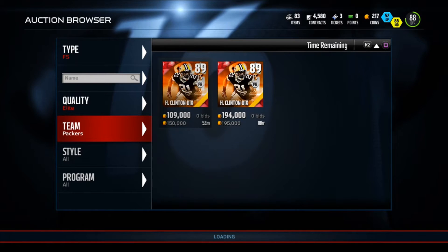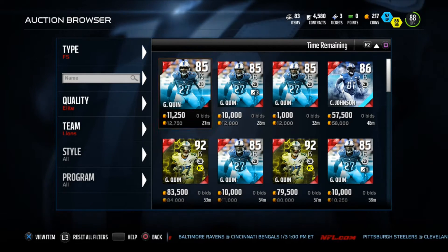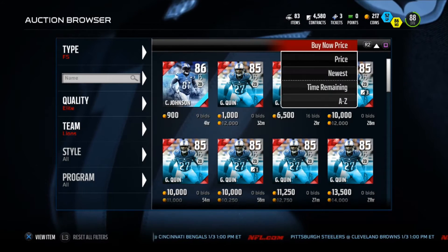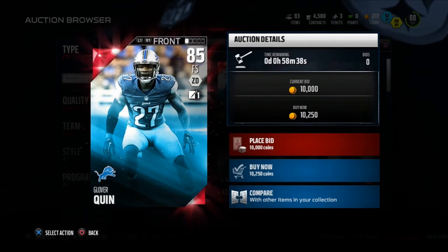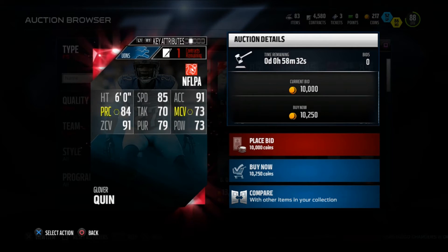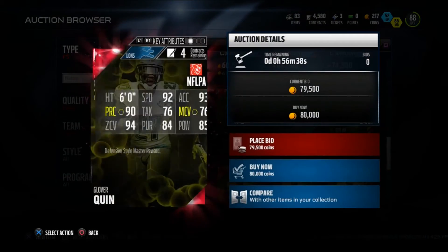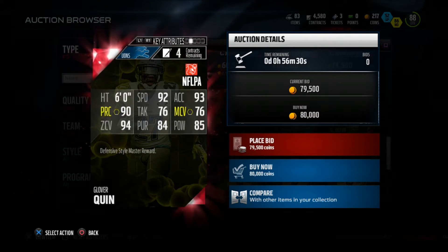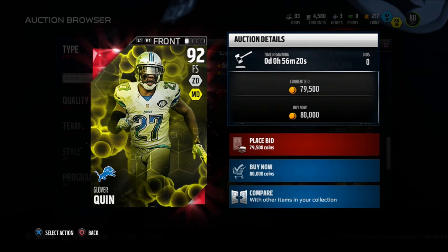First up, Glover Queen actually got two upgrades. He comes in at 85 and also 92 overall. You can buy either one, but I recommend the 92 overall. The 85's stats aren't that great, but if you do the style challenge, the 92 overall has 92 speed, 90 play recognition, 94 zone. It's a very solid card at the free safety position. You can also do the style packs to get him.